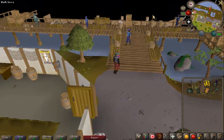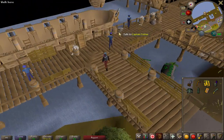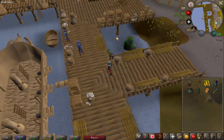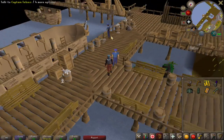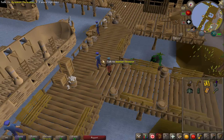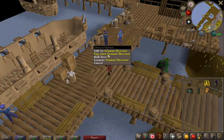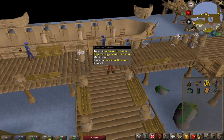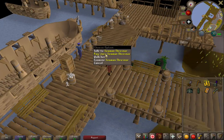One way is by walking, but it takes about 2 hours and you have to walk over Wolf Mountain. Sadly the wolves there can kill you and you probably can't tackle it if you haven't completed the Sheep Shearer quest. So the safer option is by taking a boat. You can pay this seaman 30 coins and he'll take you to Ardougne.